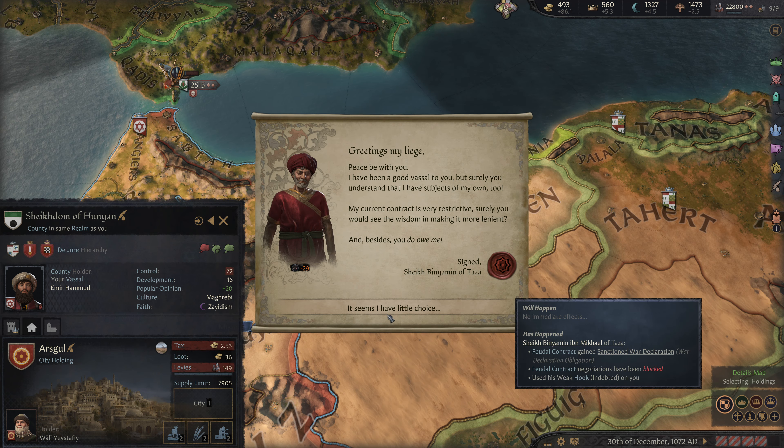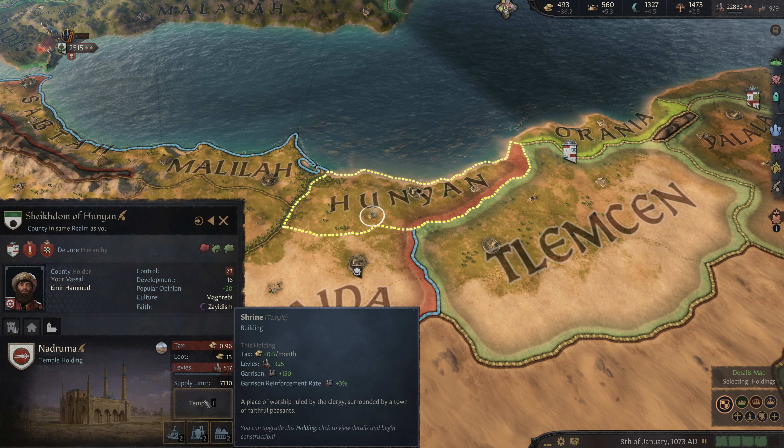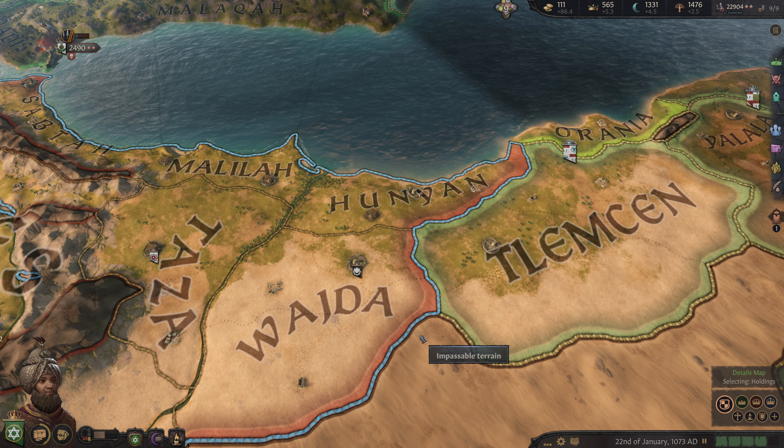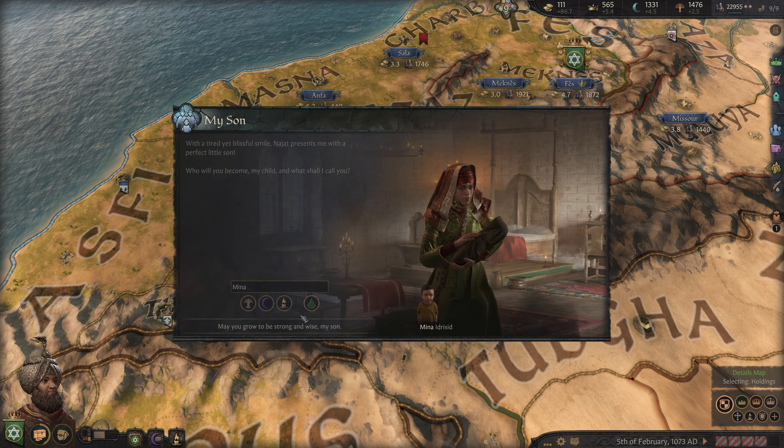This guy is sanctioning a war declaration — sure, I don't care about that. He can do whatever he wants with regard to that. So let's go ahead and construct these temple grounds and get that all underway. That'll be great.